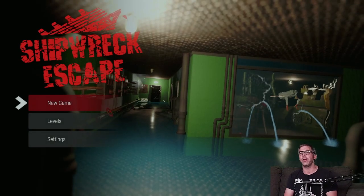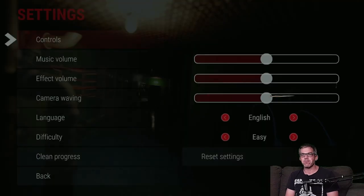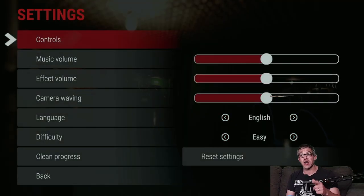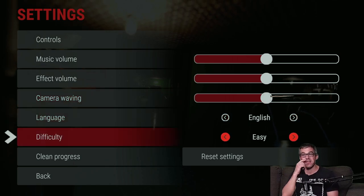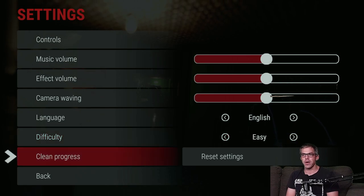And I will pull up the current version number and the full and complete install size. Controls — pretty standard fare there. Music volume, standard effects volume, camera waving. Language: English. Difficulty: easy. Interesting that it's easy by default — easy, hard, and normal. You would think normal would be default, but I guess not.